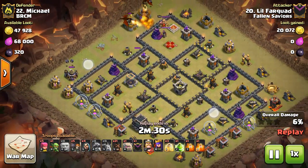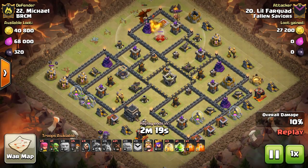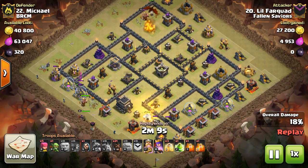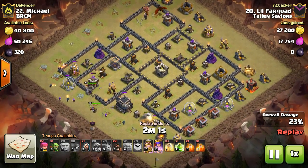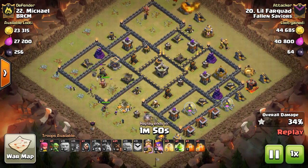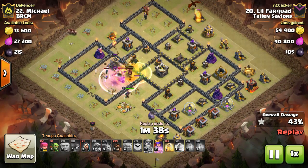The dragons work their way in and take out the king and queen. I zoom all the way out — that attack is basically done and doing its own thing. Now the golem, for some reason, didn't go for that mortar like it was supposed to and went for the cannon instead, but it works out. Wall breakers go in to get me into this part of the base. The king makes his way in to pull the CC troops. I drop a poison spell to get rid of those minions and the king takes out the valkyries.